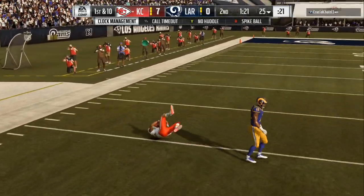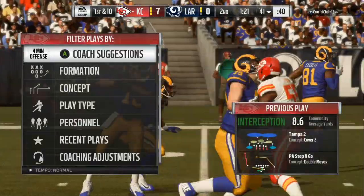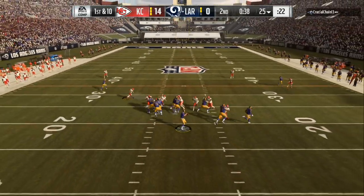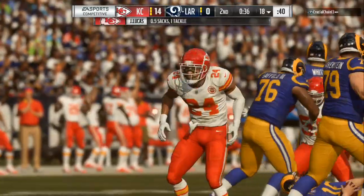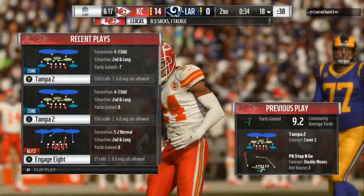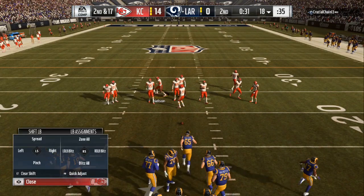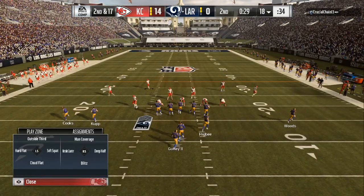I know that I got pressure dialed up to get to the quarterback. The only thing I have to do is make the correct route to jump, and it's up to my opponent to make the correct read. You can see two people were able to shoot the gap on that. The setup is: base align, spread your linebackers, blitz all.